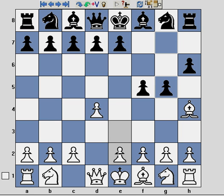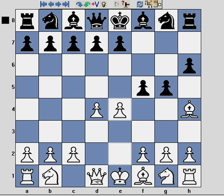If you ignore the threat on the bishop and instead play e4, you'll notice this does two things. First of all, it just allows black to take the bishop, but more importantly than that, it opens up the diagonal for the queen, allowing Qh5 checkmate.